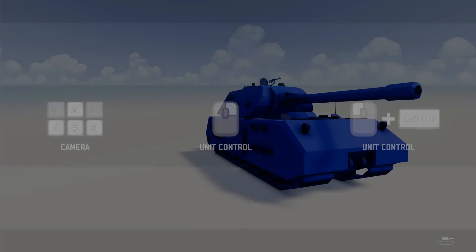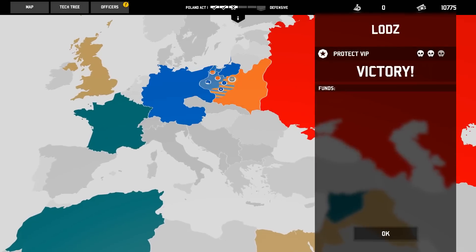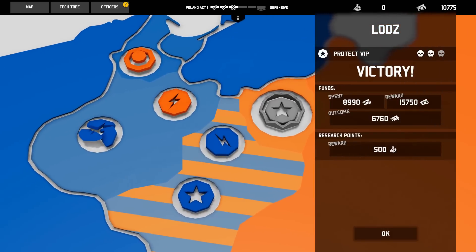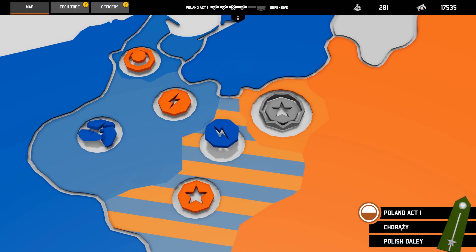That would have been devastating if we had just lost that and the last one, but no! We lost one, but we made the comeback in the second one, and that's some good stuff right there. Spent 9,000 — we had a profit of 6,700. Beautiful. And we got some rewards, so we'll spend those in the next episode, and then do the final piece of this act.